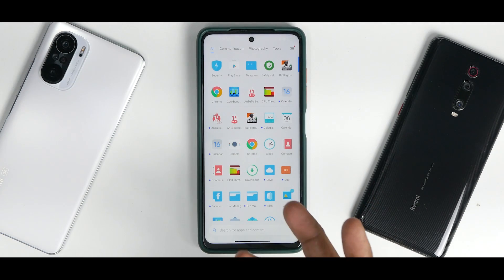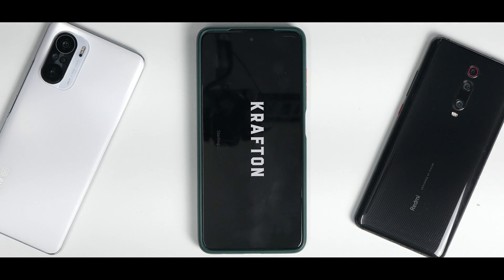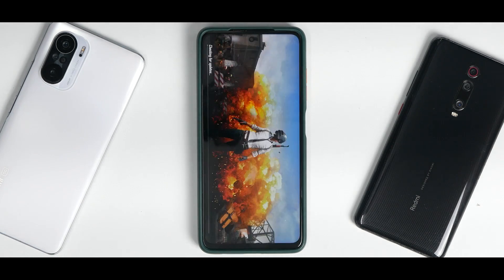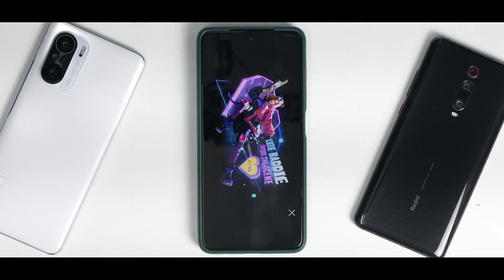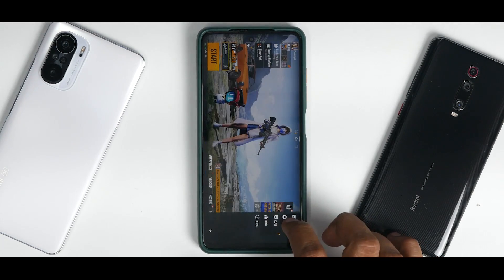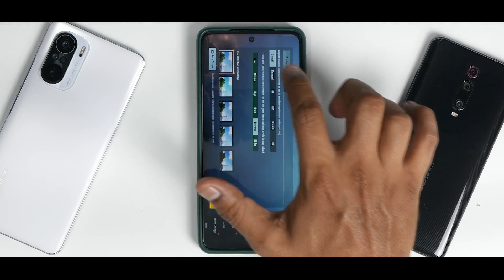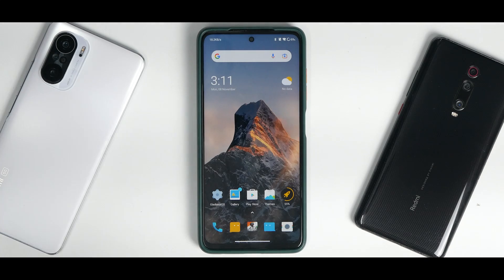For gaming: launching BGMI, Game Turbo kicks in and by default this ROM supports 90 Hz and 90 fps as promised. This is a gaming ROM, so it will get a dedicated gaming review. If you really want MIUI, this is the ROM to go for because it creates a good balance between gaming and day-to-day usage. In Settings > Graphics you have Smooth, 90 fps Balanced, and Extreme options — so 90 fps gaming is available. The aftermarket screen recorder works great and all MIUI features are present.